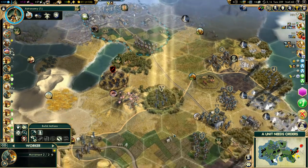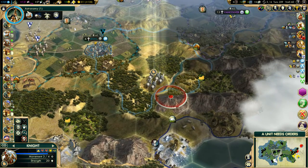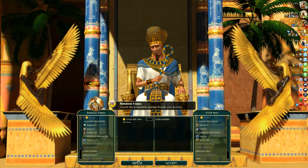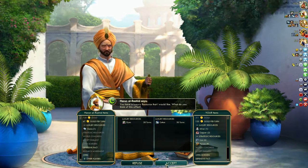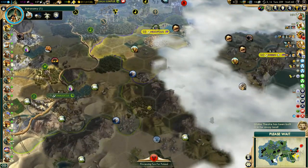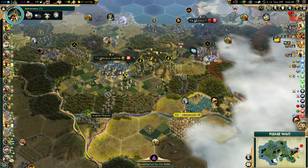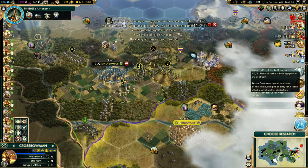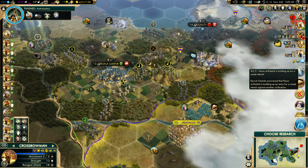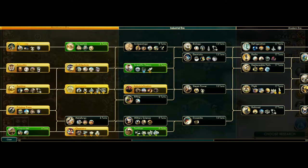Ideally we want to guard this unit — can we get him all the way up to where that crossbowman is? Yeah, we can actually get him past it — he'll cover for us. Theatres built far away. We'll continue to trade our luxuries. Now that we know the Arabians are pushing against these guys, my priorities may change a little bit. He's plotting against a bunch of people — interesting, but I don't blame him at all.